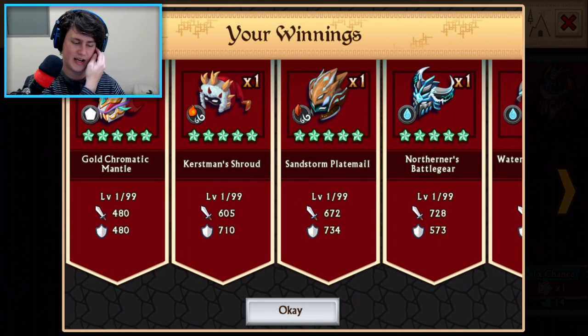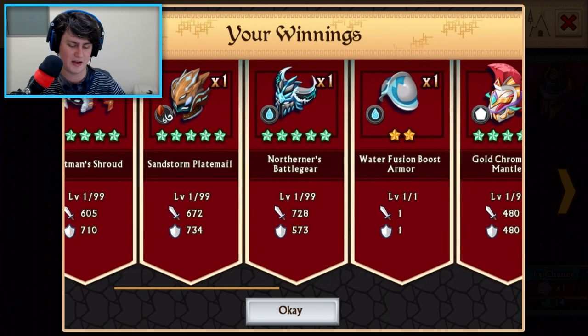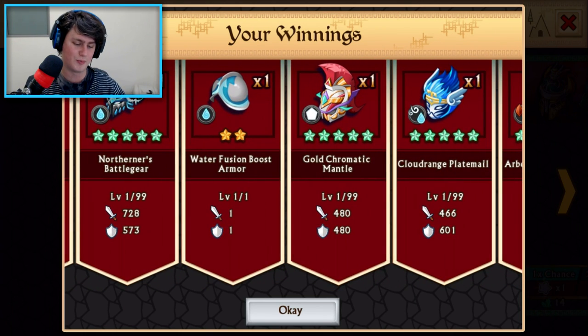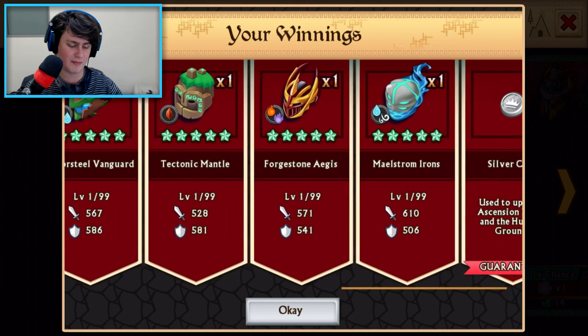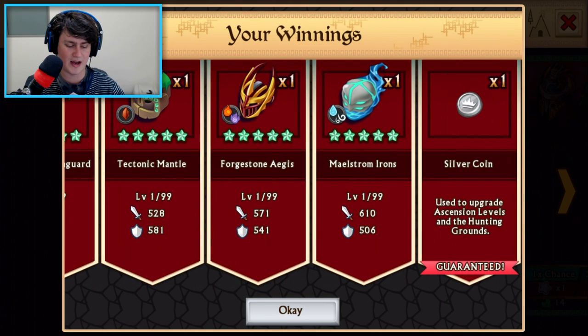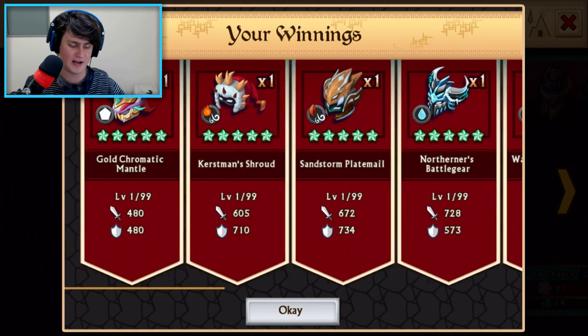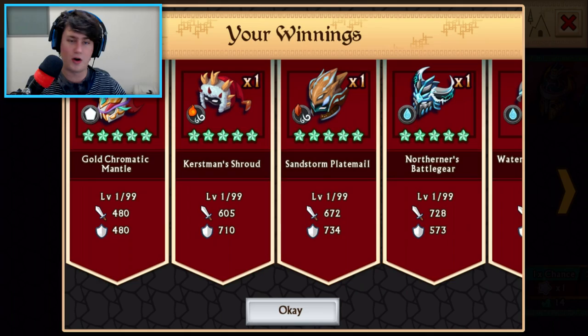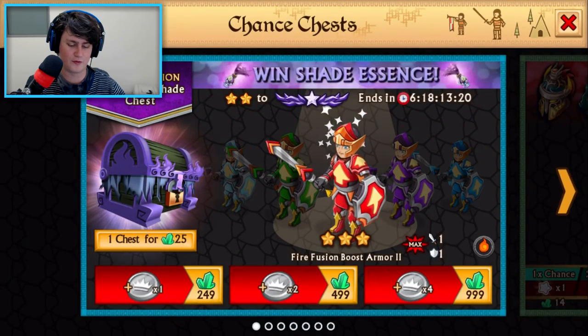Looks like no luck for us today. The golden Chromatic Mantle, the Crestman Shroud, the Sand Storm Plate Mail, Northerner's Battle Gear, a water fusion boost — probably the best thing out of the lot — another gold Chromatic Mantle, a Crowd Rage Plate Mail, an Arbor Steel Vanguard, the Tectonic Mantle, the Forgestone Aegis, the Maelstrom Irons, and a silver coin. Not even good epics — just trash. But at least that will put us towards an epic fusion frenzy.